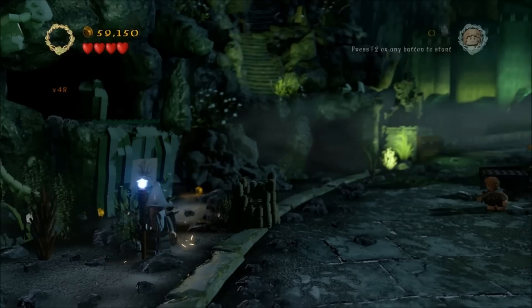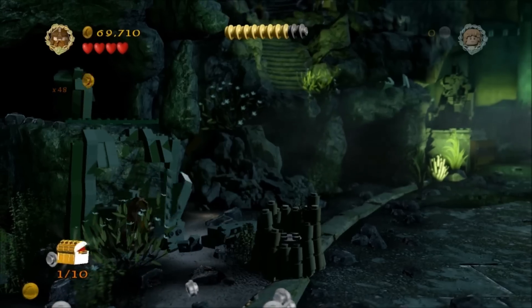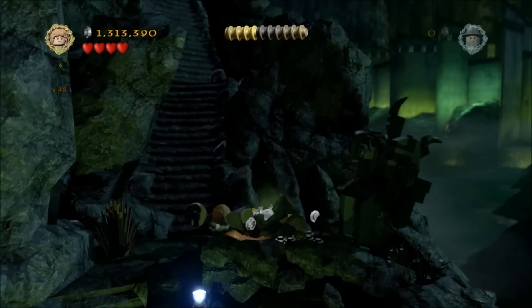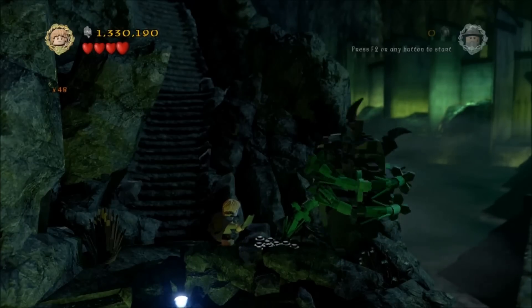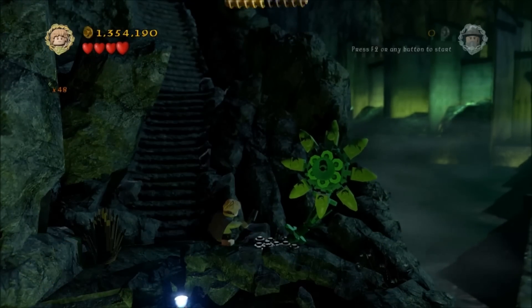Then turn into Gimli and smash that block there to get the first minikit, and then just continue through the level as you normally do until you've built the two lego blocks that allow you to jump up here. Once you've jumped up there, smash those blocks to the right and you'll reveal a little plant spot for Sam. Grow that plant and it will smash those bricks which will spit out your second minikit.